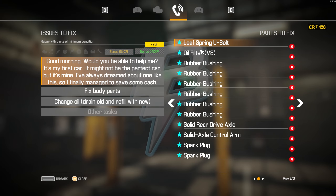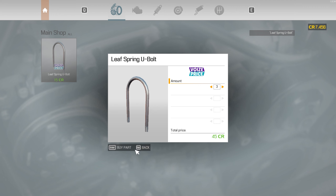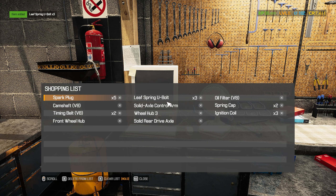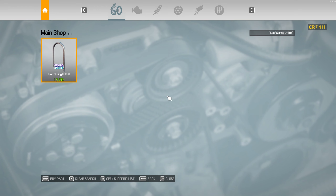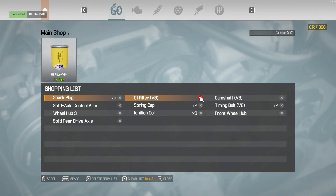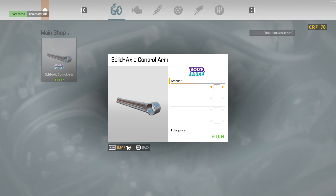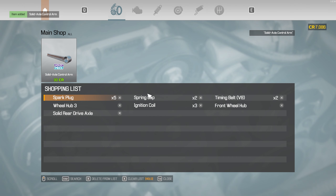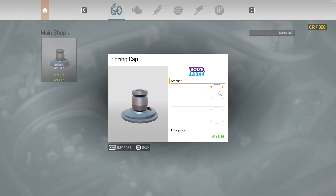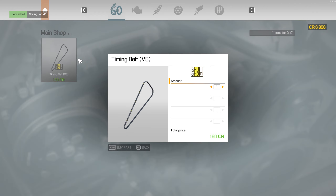So there's actually three. We'll go ahead and order these. We need an oil filter — let's go ahead and get that. New camshaft, yeah, it's gonna be expensive. I know I keep talking about we need to get the upgrade for the repair shop so we can actually start repairing parts, and that's gonna save us a lot of money.